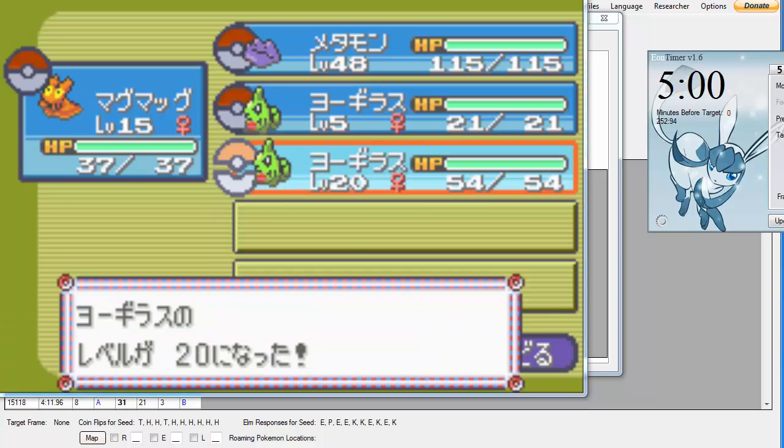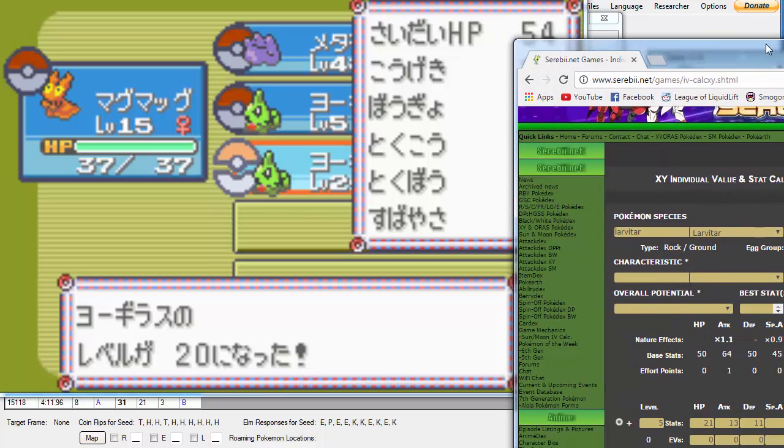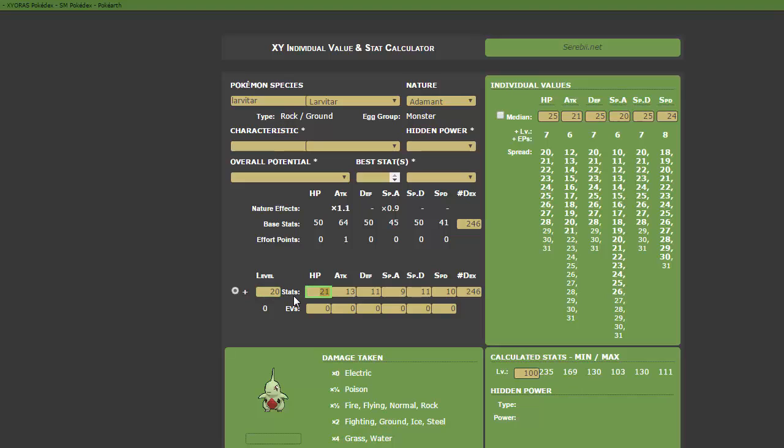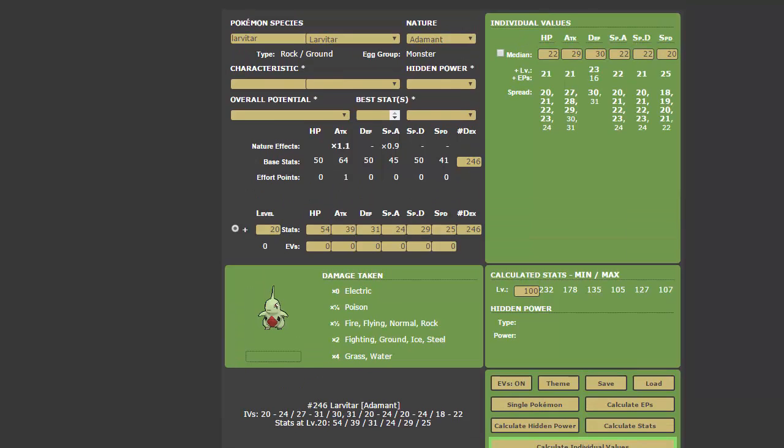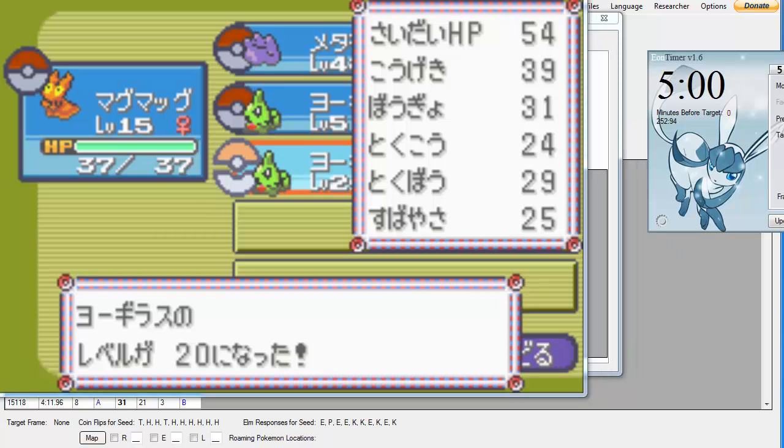I've leveled it up to 20 and we're going to recheck the stats. Typing in 4/3/9/31, 4/9/25, and hitting Calculate. This is not it — see, this is why I did not save. What I'm going to do now is get this thing to level 50 using rare candies to find out what frame I actually hit, and we'll go from there.